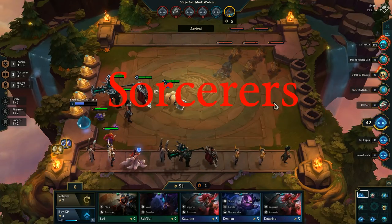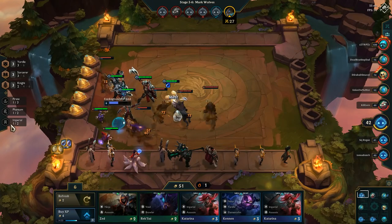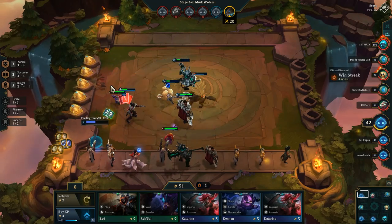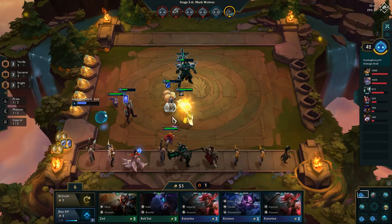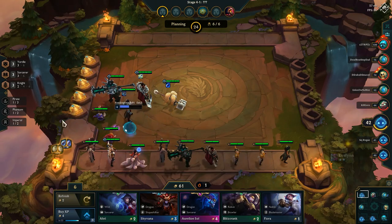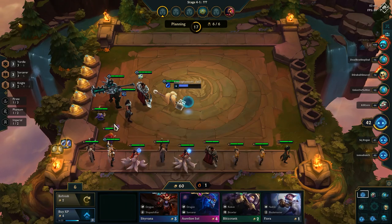Last but not least, Sorcerers. Sorcerers are strange on the list because they're the only group on my easiest comp list that actually require you to get six heroes. But why are they so easy? Because there are so many Sorcerers — there are eight. Sorcerers are the only six comp that actually gives you two extra heroes. You do need about 39 gold at least to get all six Sorcerers to level 2, but when there are so many Sorcerers to choose from, you're bound to get at least one Sorcerer almost every single time you roll. So it's just a really safe and easy comp to go, and it does work well in the late game.